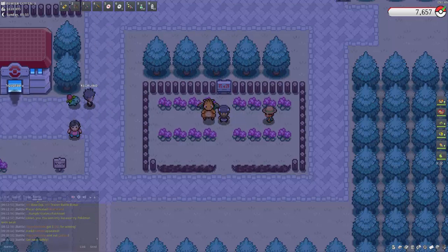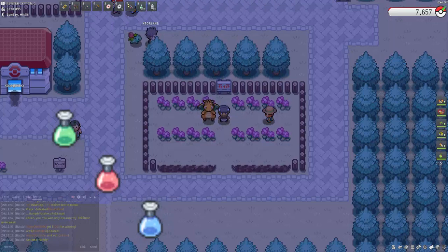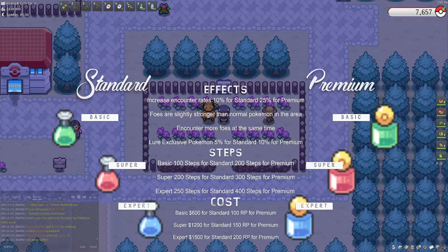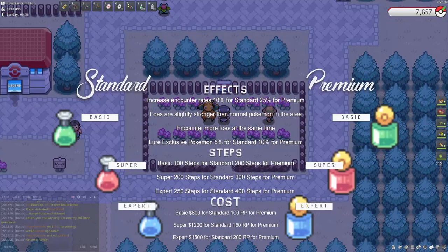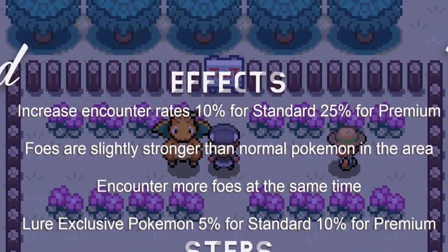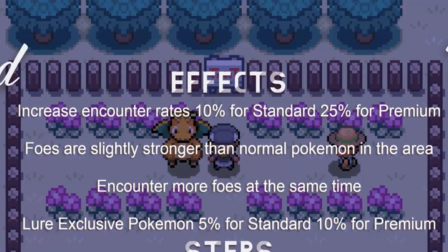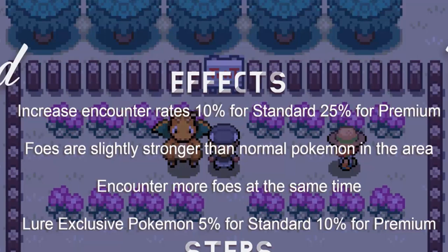For those that aren't aware or new to the game, lures are an item that were introduced in 2022. Lures come in two different types: standard, which can be bought at Pokémarts across all regions, and premium, which can be bought from the gift store for RP. Basically they act as the opposite of repels, in which they increase encounter rates — 10% for standard and 25% for premium.